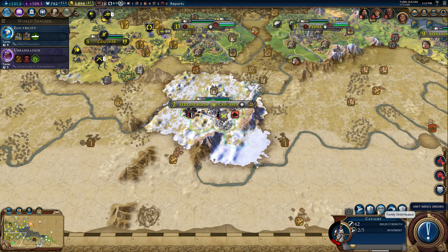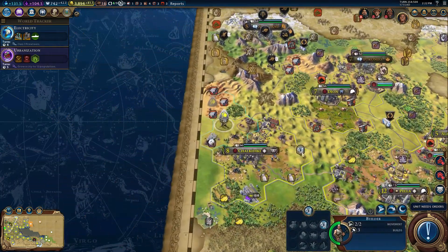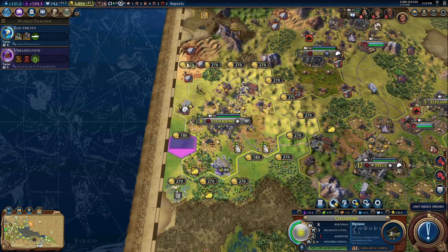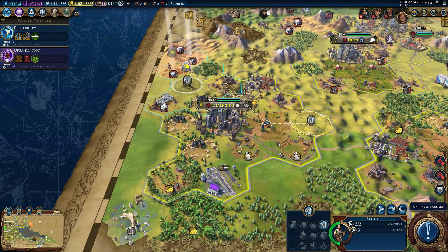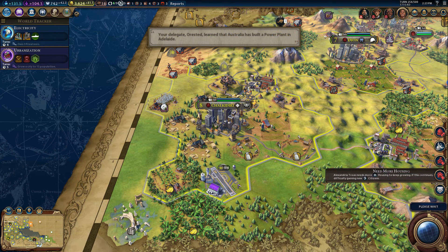You're going to stay there and fortify till healed. Oh, I have two builders here? I totally missed that. So I was going to buy this tile, and I will. I've been buying a lot of tiles lately. You already used your movement — so what are you going to do? I think you're going to build a farm right here for Chalkidiki. Having two aluminum will be enough; I don't need any more aluminum after that.